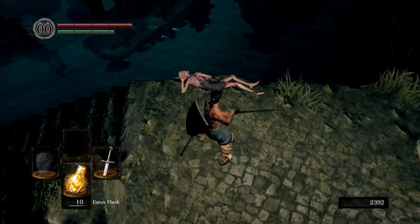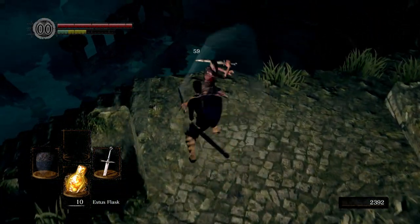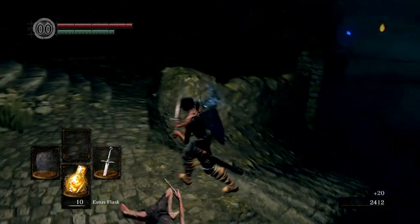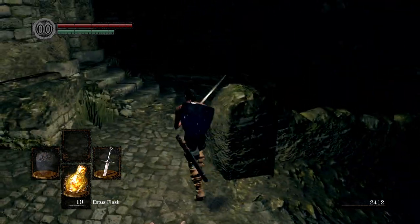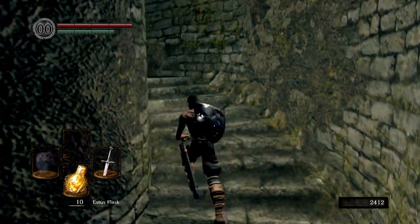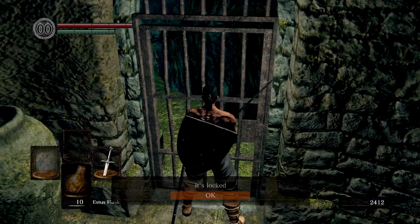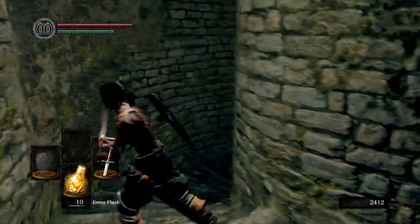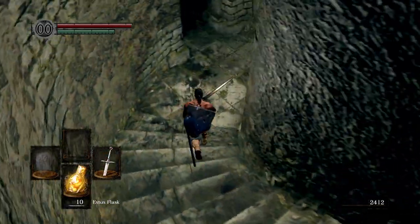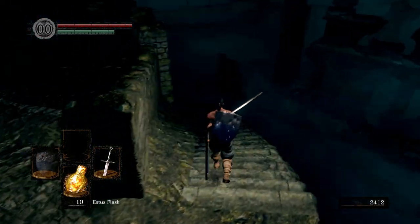This poor guy. I like being too close to the edge — it's scary, man. We're going to go down these stairs in just a moment. I just want to show everybody real quick: if you have the Master Key, you can always open up this door right here. And then on the other side of the door, there's a soul you can pick up real quick.